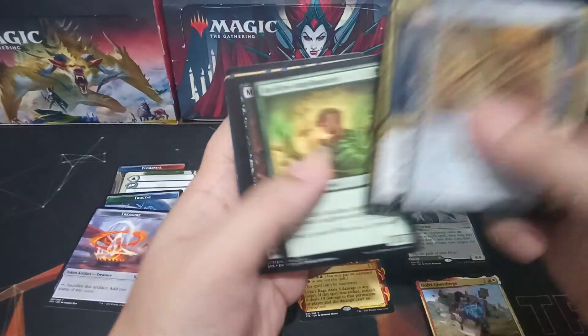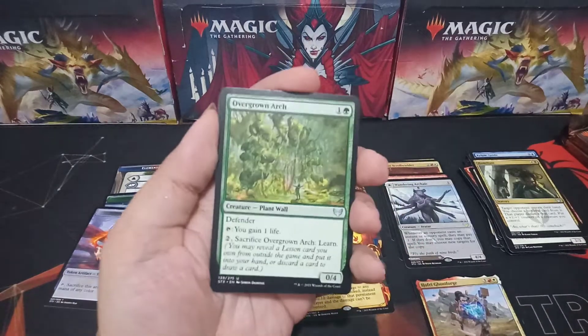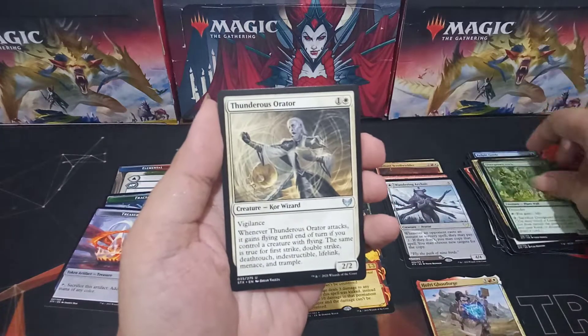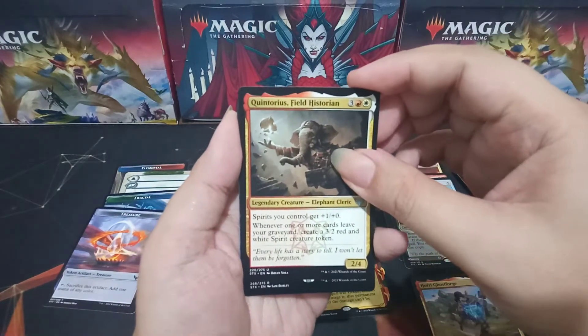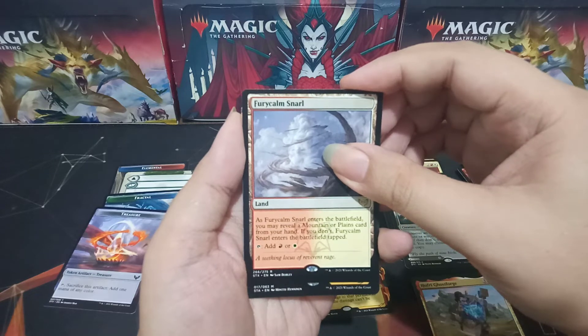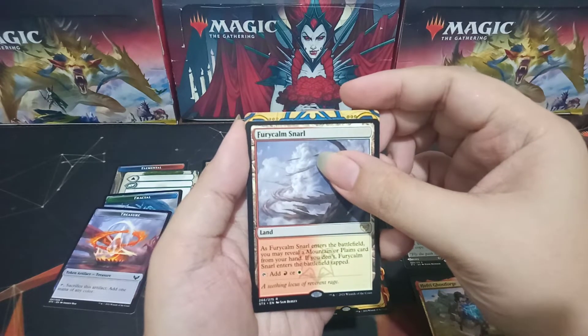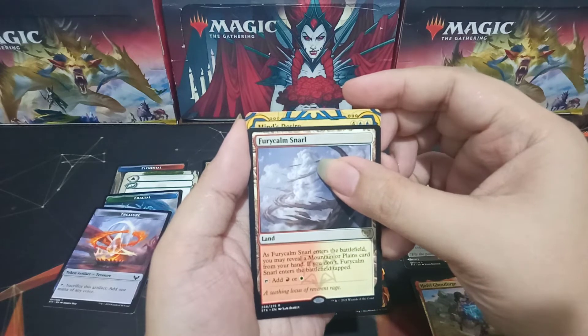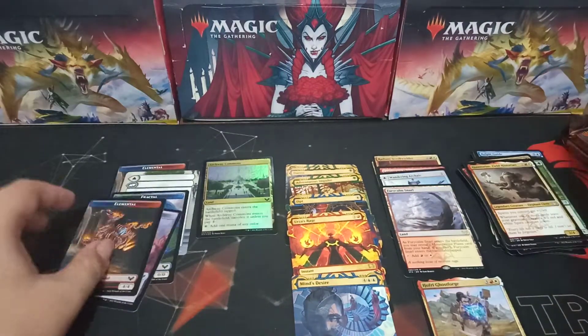Pack six: let's breeze through the commons. Our Mystical Archive is showing already. Overgrown Arch is our first uncommon, Thunderous Orator, Quintorious Field Historian. Our rare is Furycalm Snarl. And we have a mythic Mystical Archive — it's blue — it's Mind's Desire! Pretty cool. Already two mythics out of opening six packs.